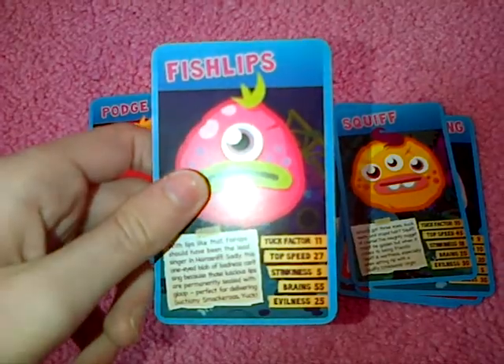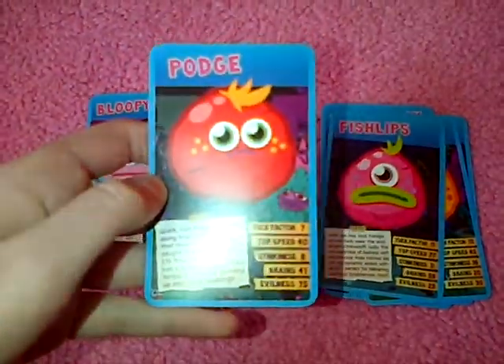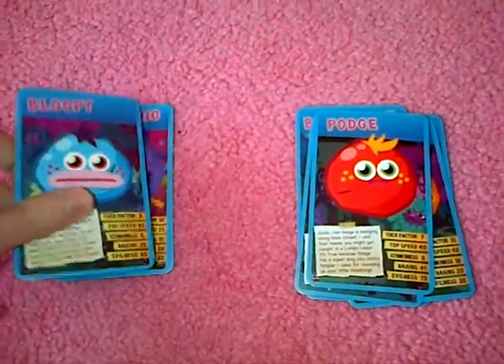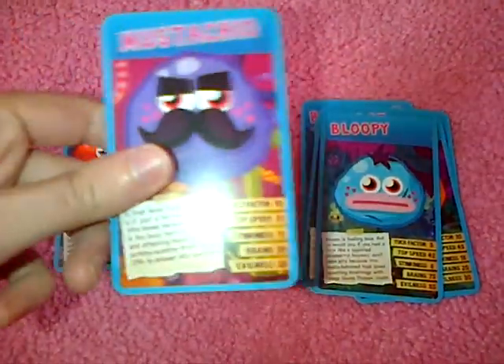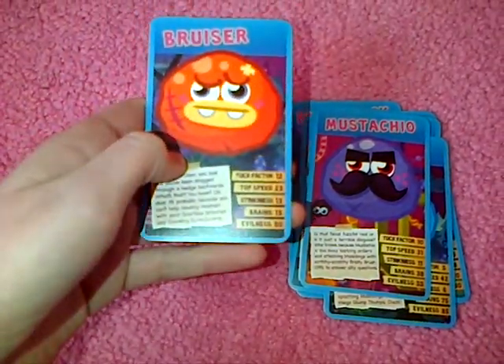Fish Lips. Podge, who I've made a glump out of from the annual. Blue Pea. Mustachio, who I've also made as well. And last but not least, we have Bruiser.